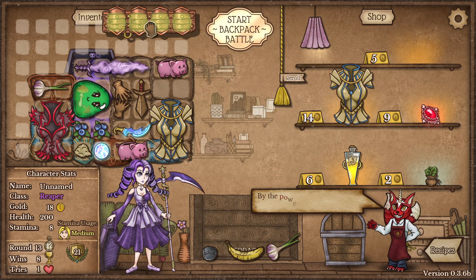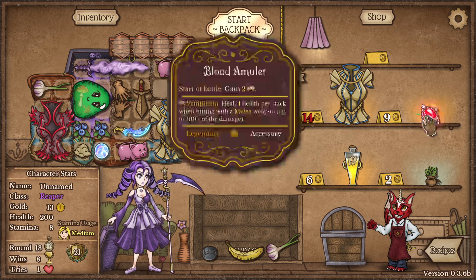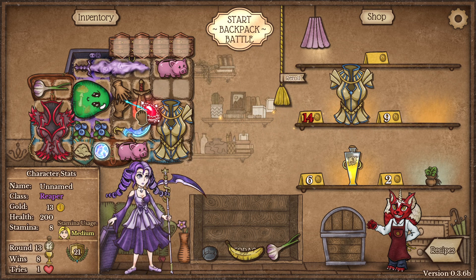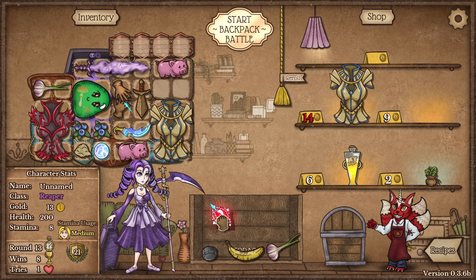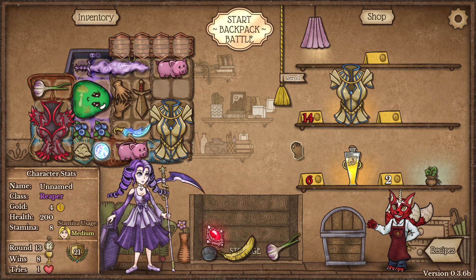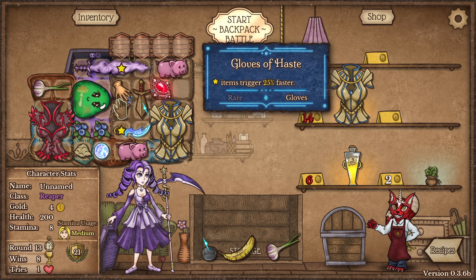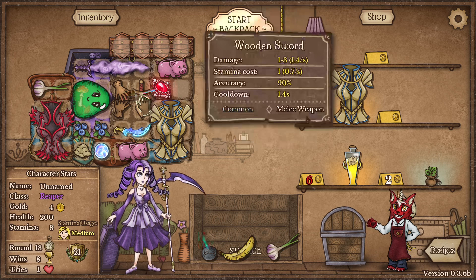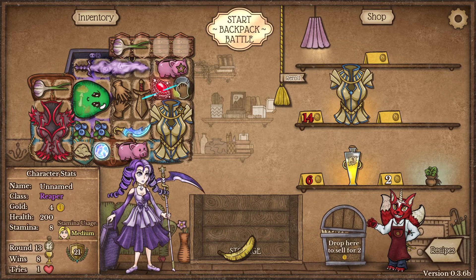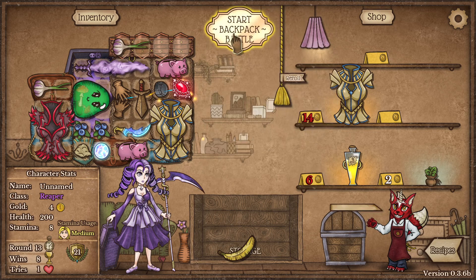This is the potion belt. I can get the vampiric gloves but that won't really help — I want the vampiric dagger, because the vampiric gloves don't help that much anyway. Without potions I guess you can just maximize your damage output.